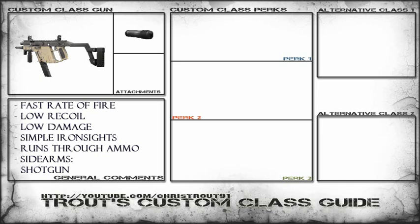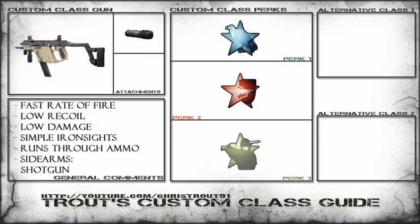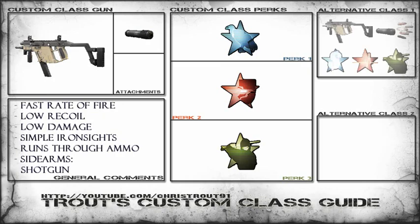I say the best sidearm is definitely the shotgun. My favourite attachment is the Silencer because ultimately it doesn't really affect the rate of fire, and if I miss some shots, I'm pretty much hidden from the Silencer, and it's the one I prefer the most. I pick Scavenger usually just because this gun really does run through ammo a lot, and this gun isn't really one you want to be going without Scavenger on. Stopping Power because it does have a low amount of damage, and that's what I usually pick, and Ninja — I dabble between that and Steady Aim.